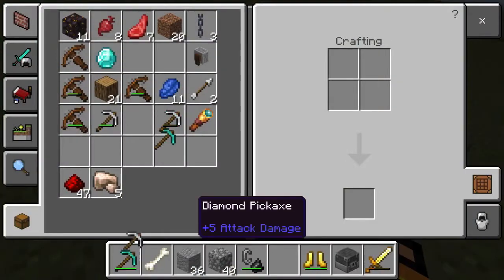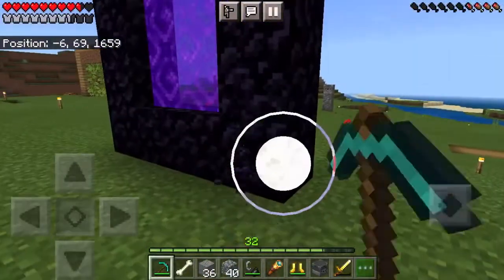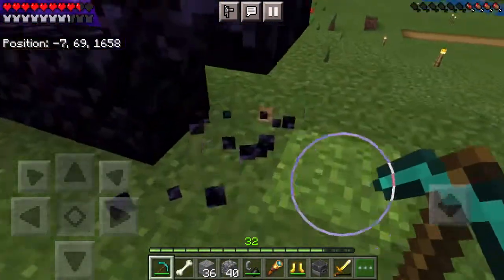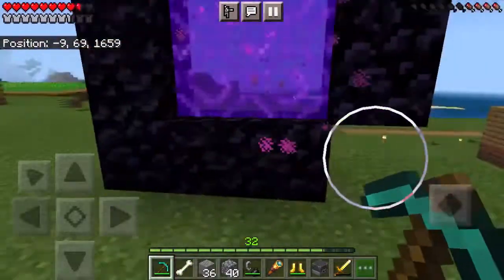I'm going to go find the ingredients to make the enchantment table along with all the books and stuff to go along with it so the enchantment table is maxed. I'm just going to be grabbing those materials and stuff, hopefully to have enough so I can enchant this diamond pickaxe with my levels.